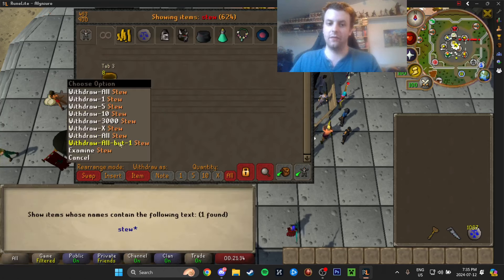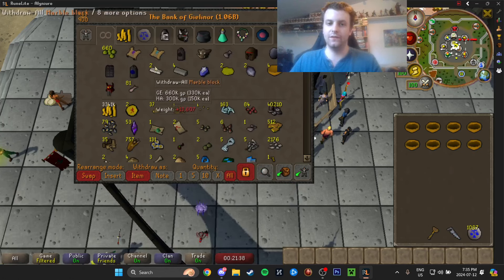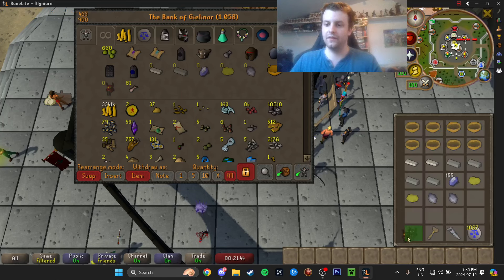I should have brought more stews, honestly. Let's just bring all eight stews, and then hopefully we have inventory space for the other stuff — we do. I'll bring the cat so I remember to deposit it.